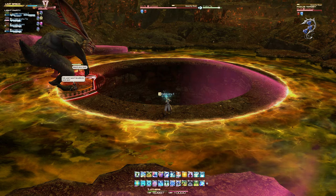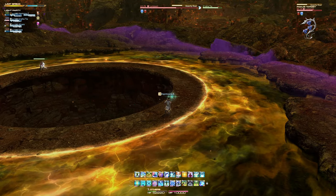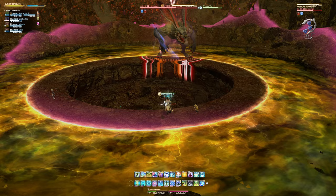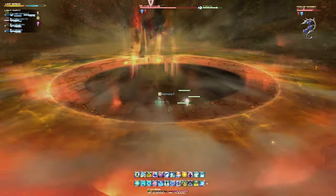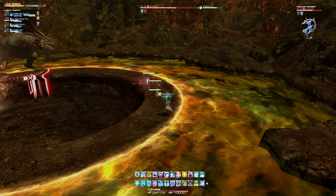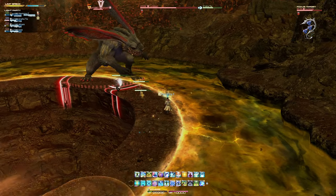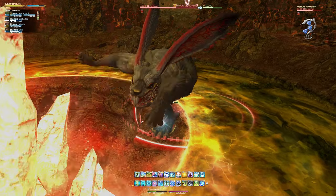The boss will eventually cast Beastly Roar, an attack that deals proximity-based damage. You will need to maneuver around the hole to the opposite side of the arena from the boss. This will then have a circular area of effect chase you around the battlefield, which you will need to run from until you are back under the boss. This area of effect can chase you in either clockwise or anti-clockwise directions and appears to be random, so make sure to keep an eye out for it.